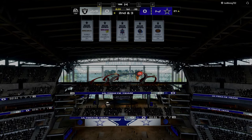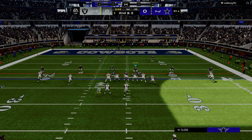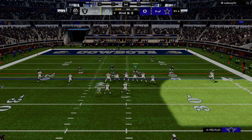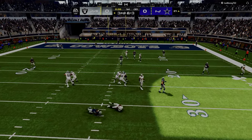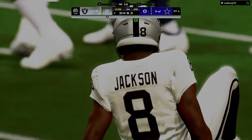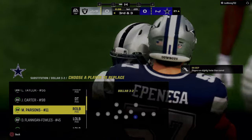Dollar actually is probably the best chance you have at stopping I-Form Tight outside of goal line. But let's get it — we actually have a chance to stop him. So a nice little defense. You see there's your four-man pressure right up the A-gap. Easy heat. Perfect.